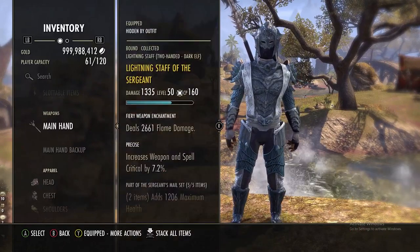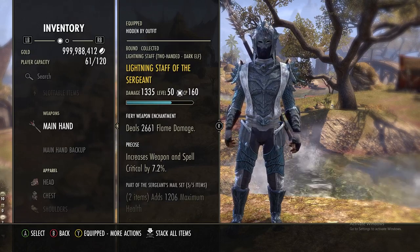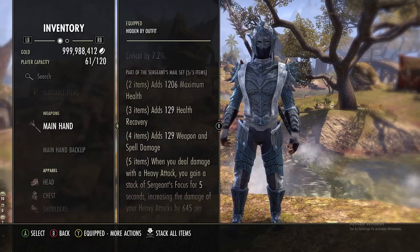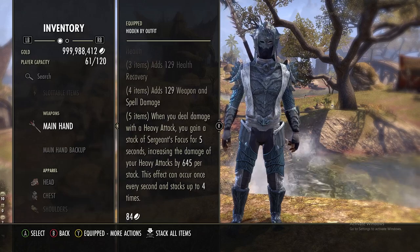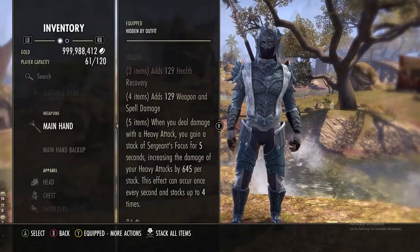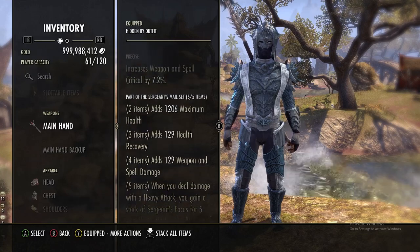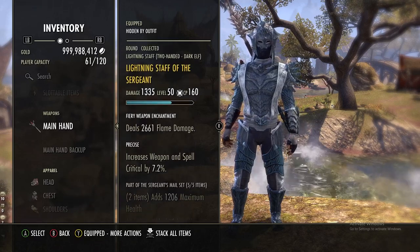Starting with our first set, I am using Sergeant's Mail. This comes from Wayrest Sewers one or two, vet or normal. It gives you max health, health recovery, and spell damage. When you deal damage with a heavy attack you gain a stack, up to four maximum, and each stack gives you an extra 645 damage to your heavy attacks — adding up to about 2.6k. Sergeant's Mail used to give you 3k all the time, so it did get a nerf. This is a heavy armor set, used on the weapons and jewelry.